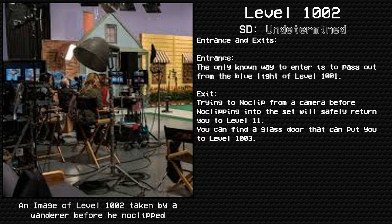Entrance and Exits. Entrances: The only known way to enter is to pass out from the blue light of Level 1001. Exits: Trying to noclip from a camera before noclipping into the set will safely return you to Level 11. You can find a glass door that can put you to Level 1003.